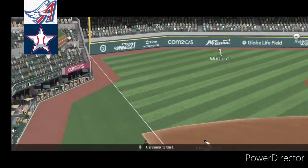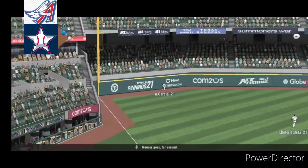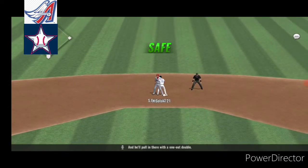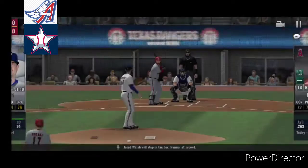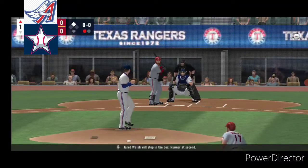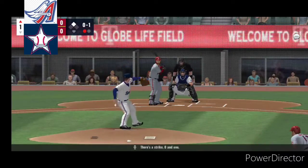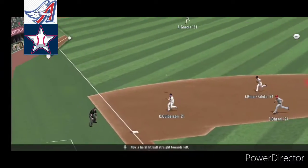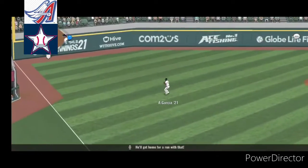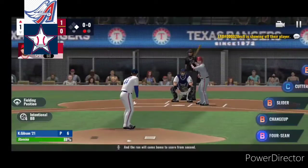A grounder to third. Base hit. Runner goes for second, and he'll pull in there with a one-out double. Jared Walsh will step in the box. Runner at second. There's a strike, oh and one. Now a hard hit ball straight towards left. He'll get home for a run with that, and the run will come home to score from second.